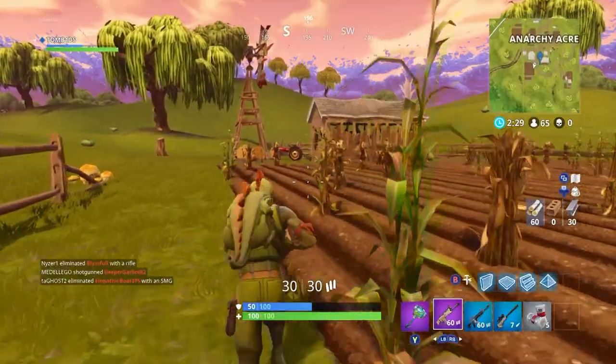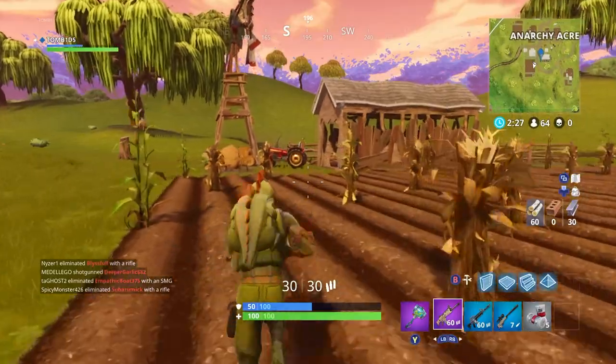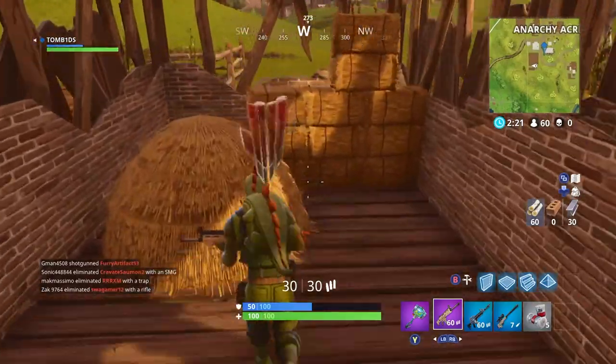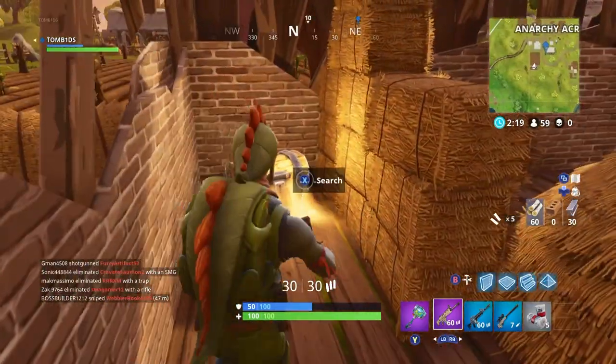There is another windmill right at the bottom of Anarchy Acres where there is just a shed. It's the same — you jump over the hay bale and there is another chest.